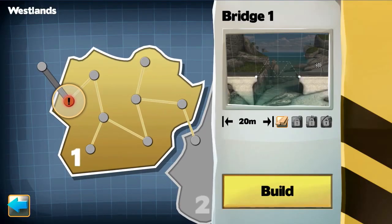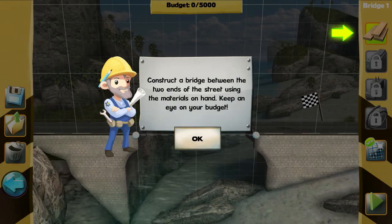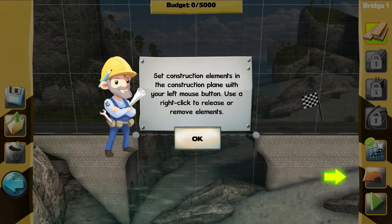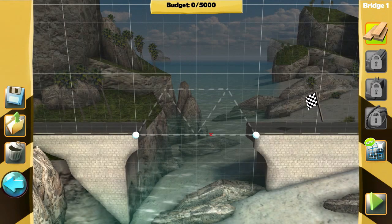Here we go, we click level one, bridge one. Construct a bridge between the two ends of the street using the materials on hand, but we have to keep an eye on the budget. Every bridge needs to be tested, and if the cars can cross the bridge we pass the test. Trucks get an extra bonus — see, trucks, it's all connected!